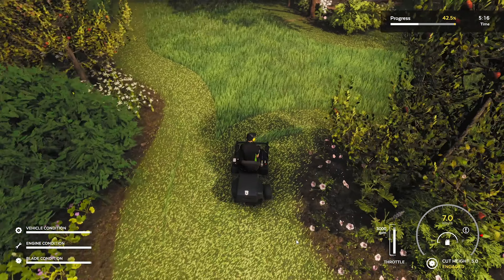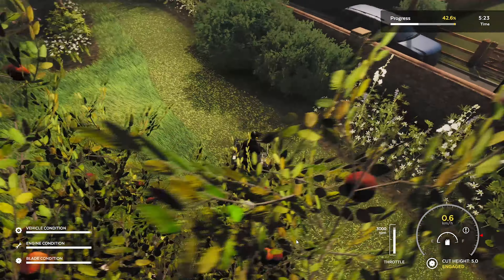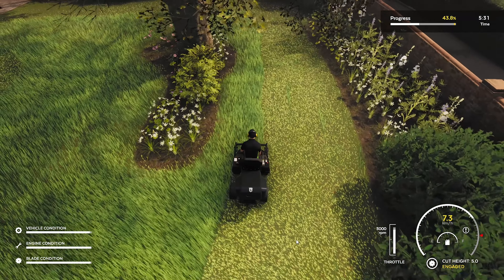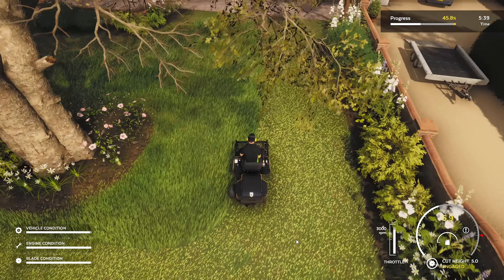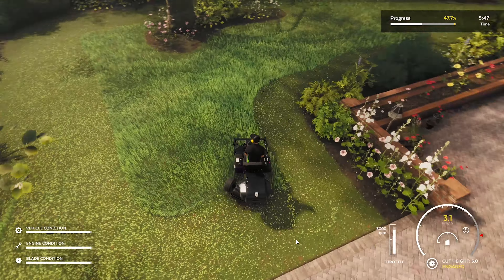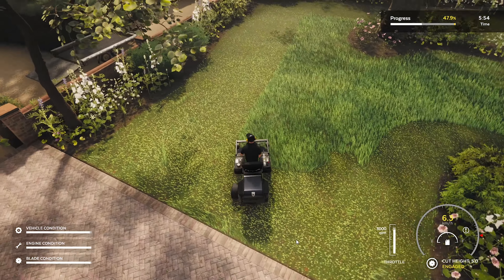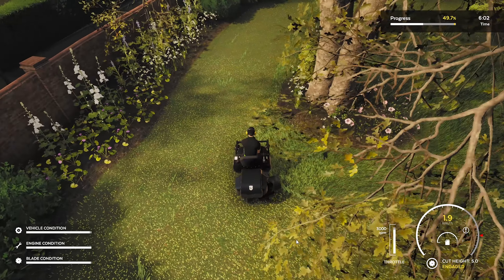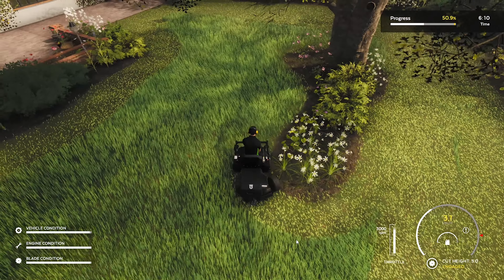Even a steering wheel would be cool long term, though that might be difficult to implement. The other thing I'd like to see long term is side discharge mowers, so we can see grass getting thrown onto the ground — potentially onto the client's driveway or footpath, then we'd actually have to go around with a blower and tidy up afterwards. Maybe even eventually have a whipper snipper, and some sort of mini-game for edging.